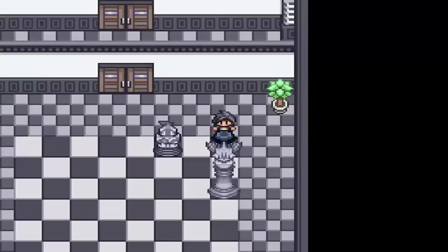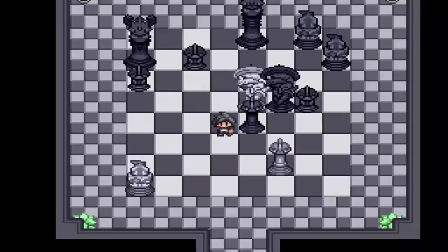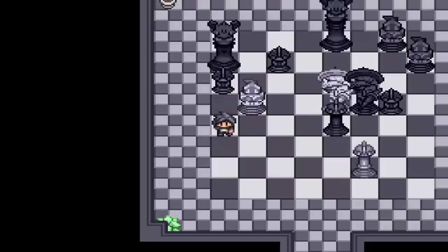For this puzzle, you want to take this knight and you want to push him into here. You want to take — I think this is the rook, I don't really know, sorry — you want to push him right here, and then you want to push him right there.